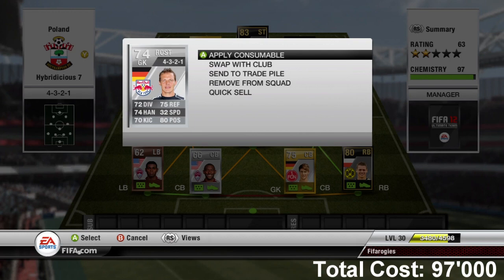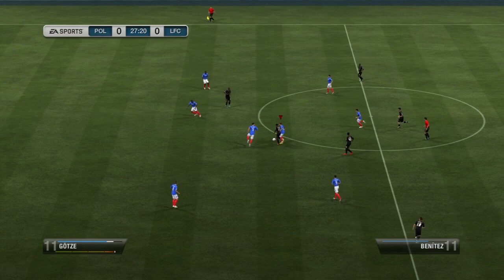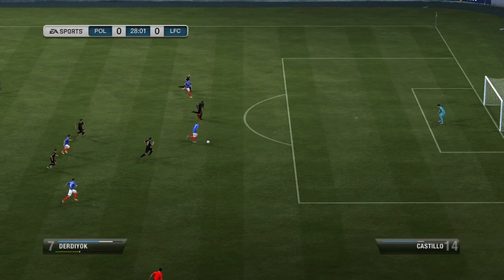Moving on to Shaqiri, who's kind of the man of the team — really fun player, pretty much accomplished everything I expected. He's really short so he's really agile and really quick. He's got really good dribbling stats and he's actually a solid finisher — I didn't have any problems with his finishing.